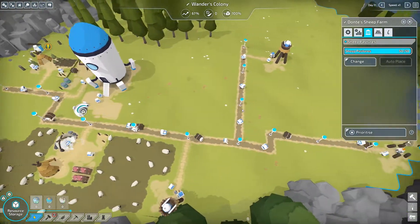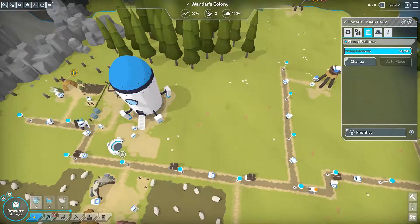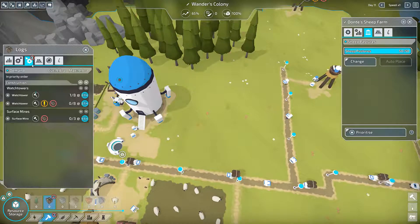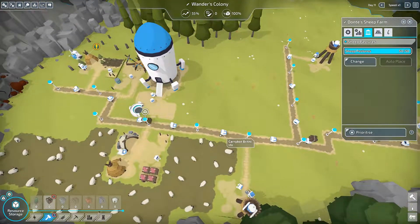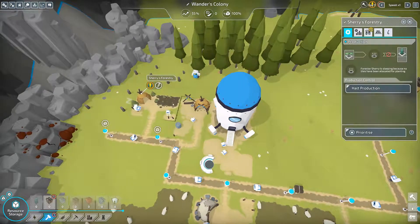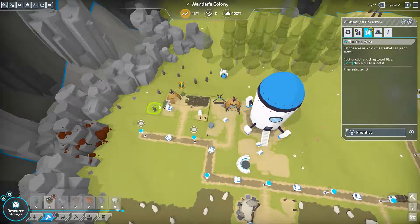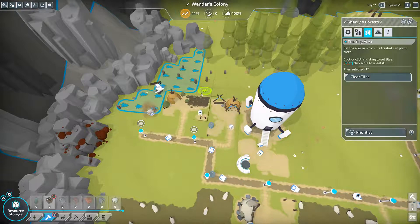There goes all our wood - our demand for wood is going to be quite high. Our current demand is 9.8 per day but we're only producing 1.4. I'll want to add another lumberjack. Oh, our forestry is done - forgot about that! Let's tell them to start planting more trees since we're going through them pretty fast.